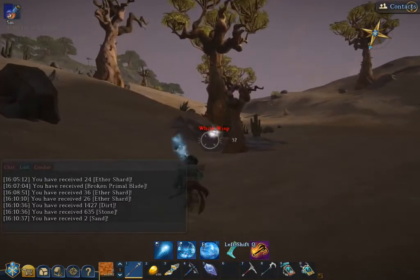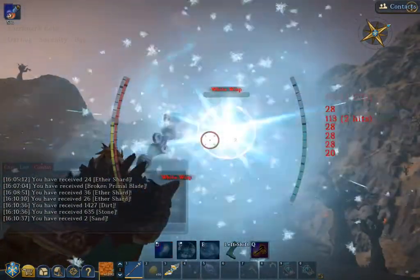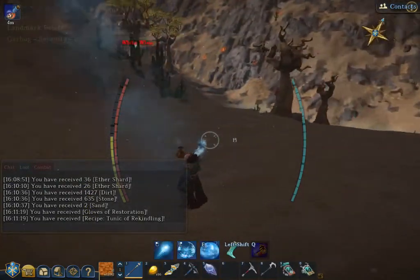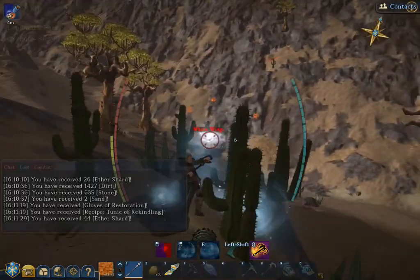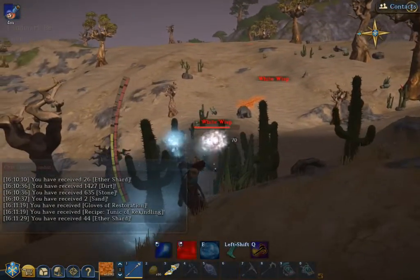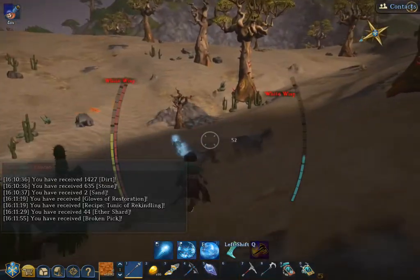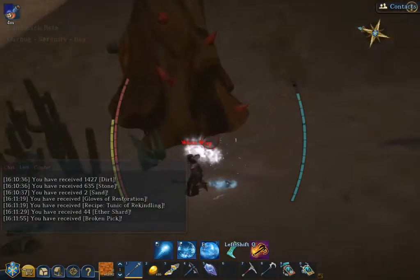I'm gonna farm these wisps real quick and see what we get for drops — looks like a pretty good spawn area. Let's see what they've got in their pockets. There's a recipe — all the recipes that drop automatically go in your recipe journal, which you can access by hitting L. If you get any duplicates they become a tradable item. There's a broken pick, one of the salvage items. Gloves of Restoration — an actual item drop. Of course they can be salvaged if they're not an upgrade.